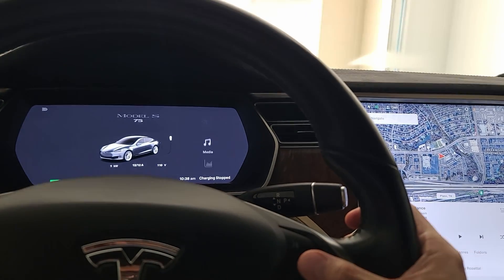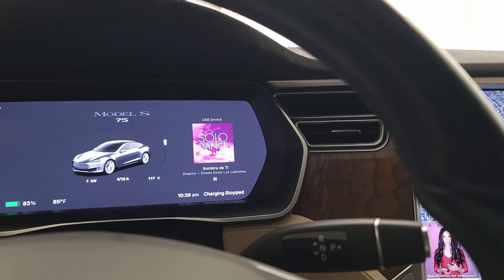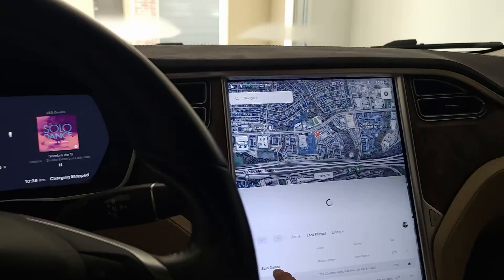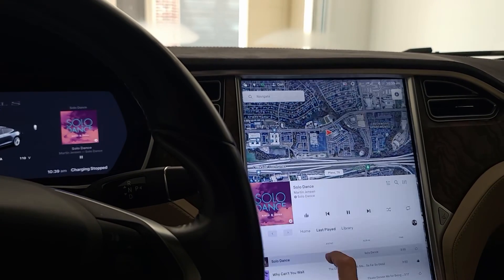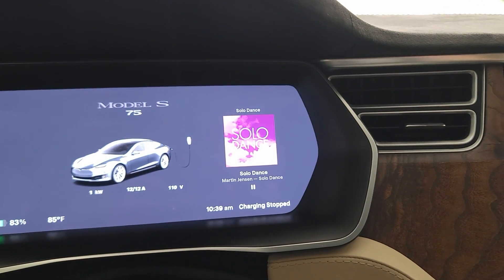There are a couple of other advantages of YouTube Music over USB. One: when I got in the car earlier, USB showed a loading error because the USB goes to sleep when the car sleeps and music doesn't restart right away. The other issue with USB is that the album art on the instrument cluster doesn't change appropriately when switching tracks. But with YouTube Music, the album art updates properly in both the main screen and instrument cluster, and the quality of the album art is quite good as well.